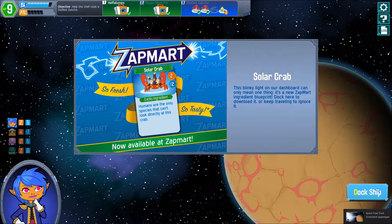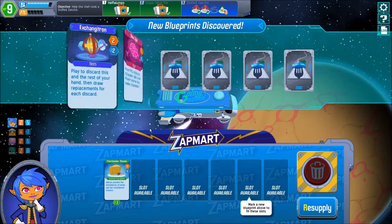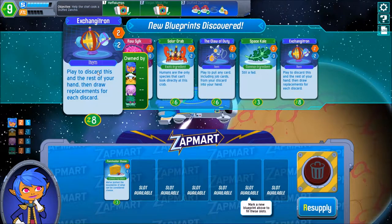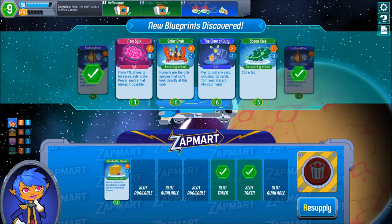This is a solar crab location actually — we could probably use that for worth and value as well. Play to discard and play to discard this and the rest of your hand and draw replacements for each discard. That's an interesting card, though it's quite expensive. There are two of them even.